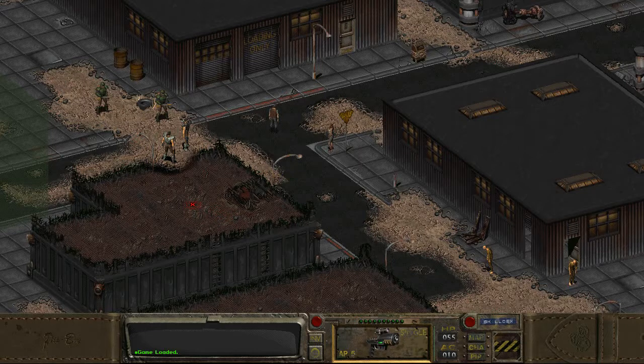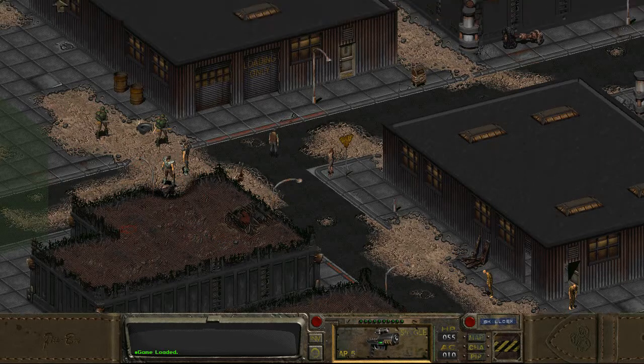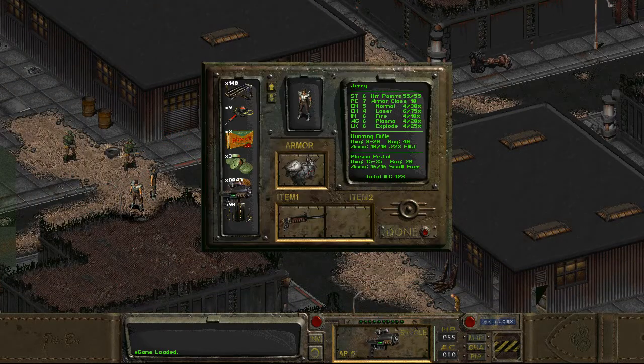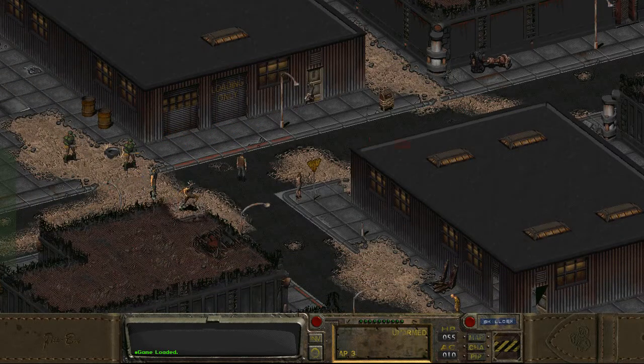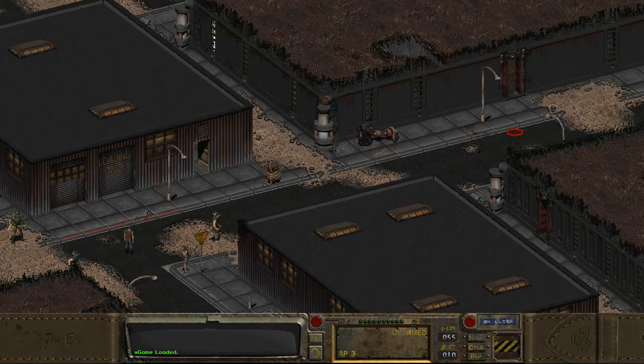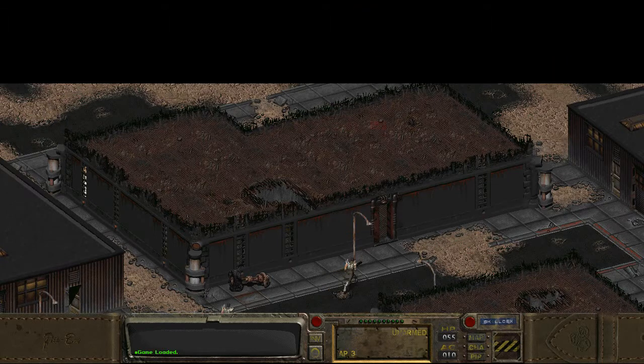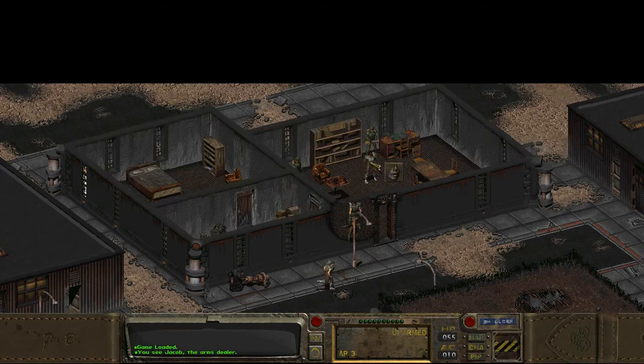Unless I can somehow kill that guy in one shot, I don't think we have much of a chance with him. Okay, a lesson in humility has been delivered. Instead, let's go up here and see if this guy is actually selling any energy weapon ammunition, because I believe that he did.